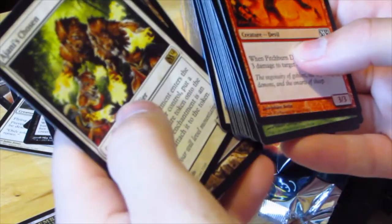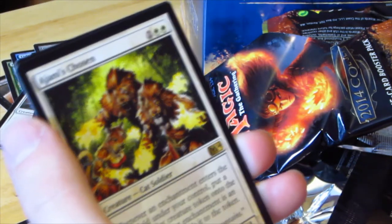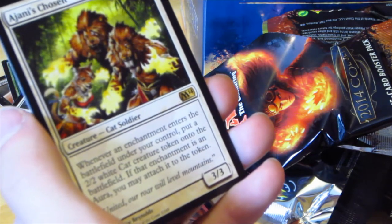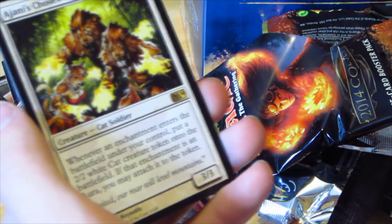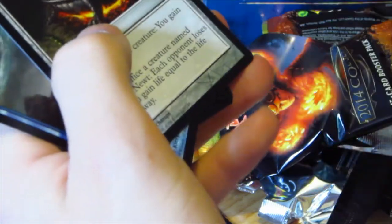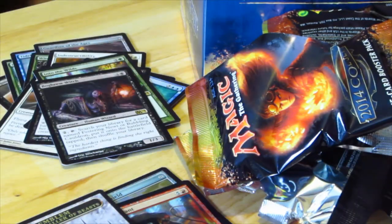Alright, last pack. Not finishing strong at all. Ajani's Chosen — whenever an Enchantment enters the battlefield under your control, put a 2/2 White Cat Creature token onto the battlefield. If the enchantment is an Aura, you may attach it to the token. It's okay. Blessing. Water Servant. And we have a Bubbling Cauldron, which is actually helpful for the last card. Last rare I got. Cannot speak today.